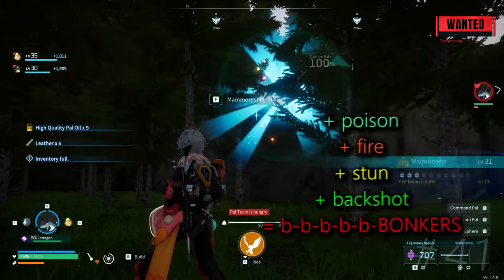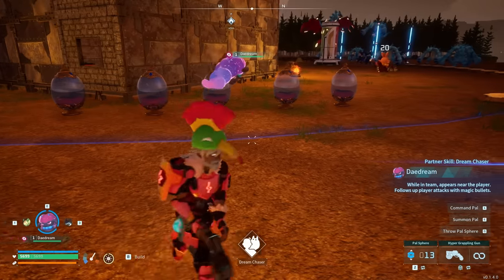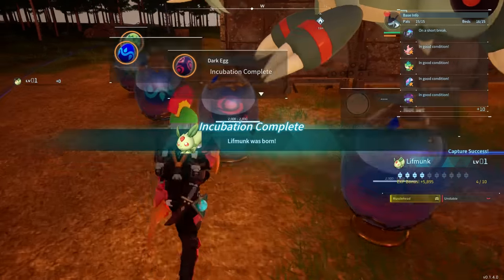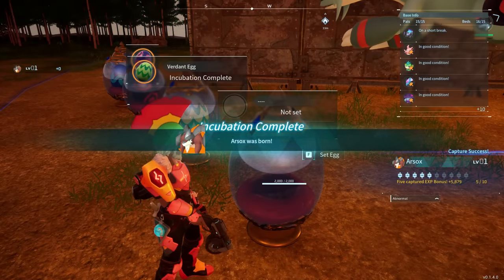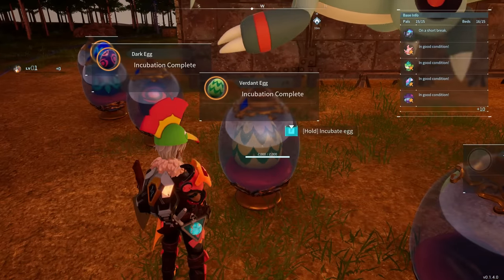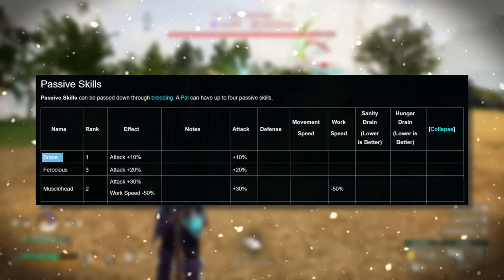Pick up all the eggs you come across in the world and get a bunch of egg incubators as fast as possible, as you will collect eggs all the time. These are massive XP deposits — hatching them gives great experience that scales with your level. They also give you the possibility of getting very powerful late game pals early in your playthrough, potentially with great passives as well. Collect and hatch as many eggs as possible: it's a win-win.